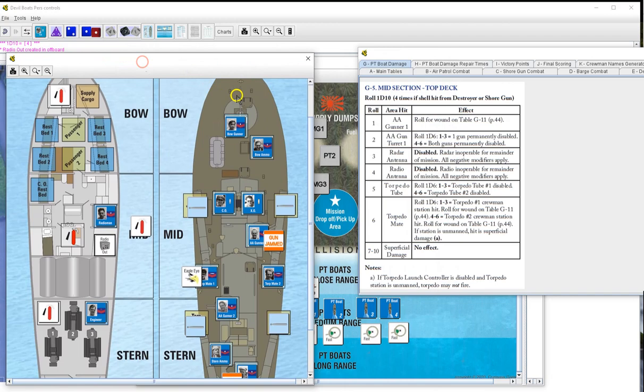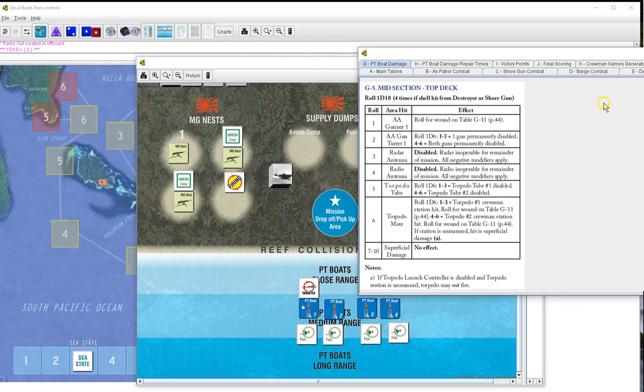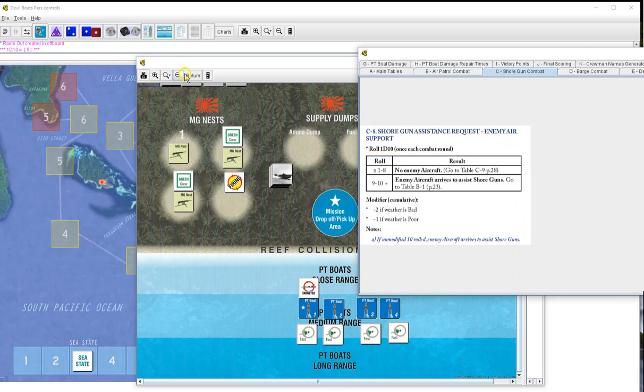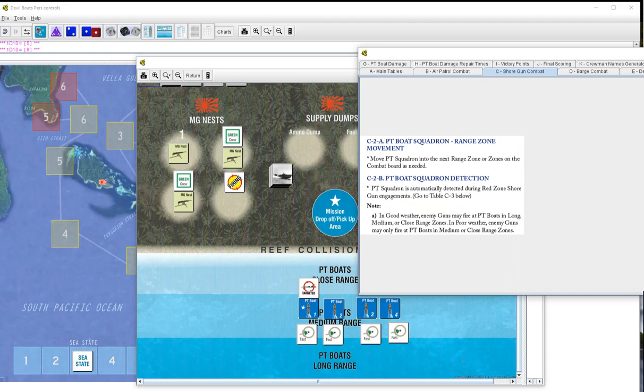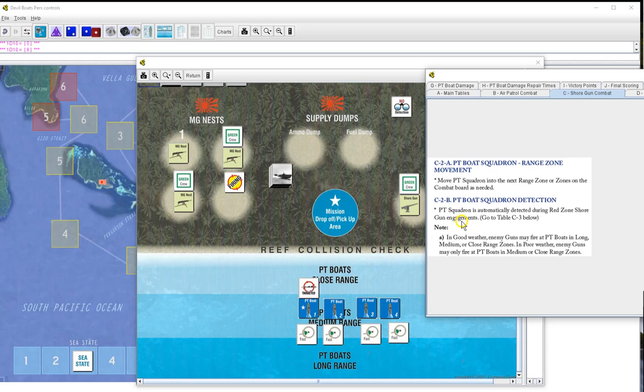We put down a radio out damage marker. Roll for air contact - five, none. Shore gun assistance request - none. No collisions, we go back around. We're going to stay at medium range. I do not want to get into close range and risk hitting a reef, so we're just going to sit out here and sling tens and hope for better dice rolls.